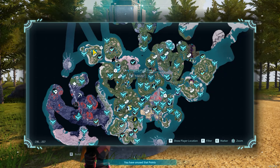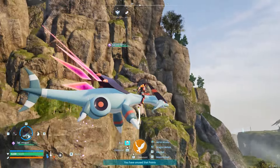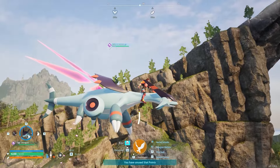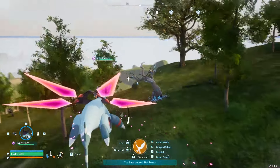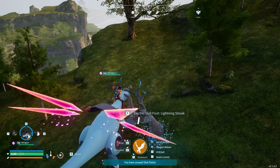For the seventh one, travel to investigator fork. Then go up. And here we have our skill tree.